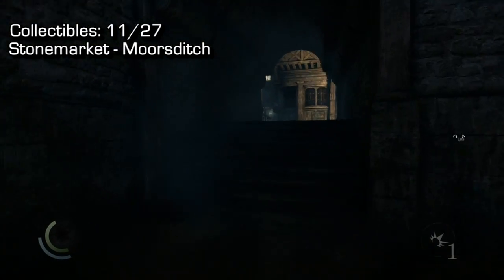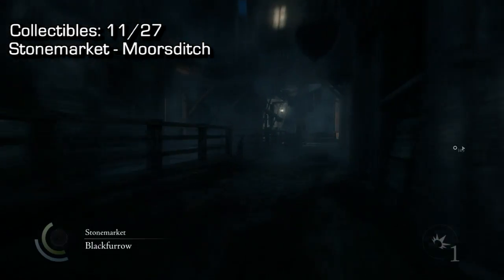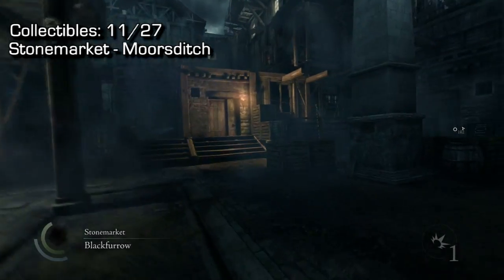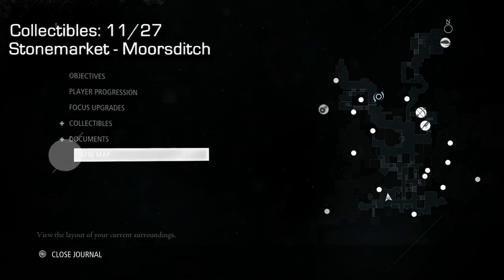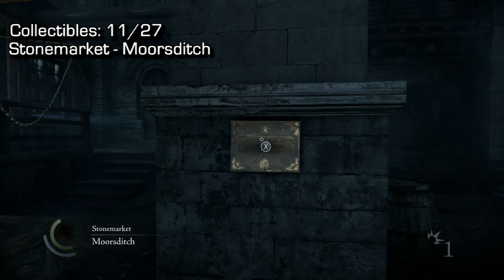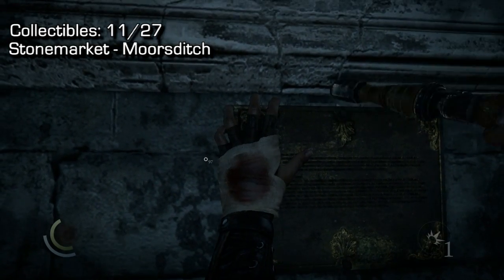From Caitlin Court, turn around 180 degrees and run basically across the map in a straight line. That's your next plaque — number 11. This one's in Moore's Ditch. If you pull up the map, that's exactly where I am right now. It's very easy to get to from the previous collectible. Unscrew the plaque and that's your 11th collectible.